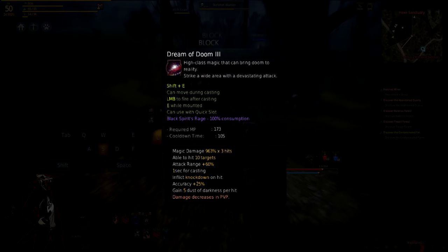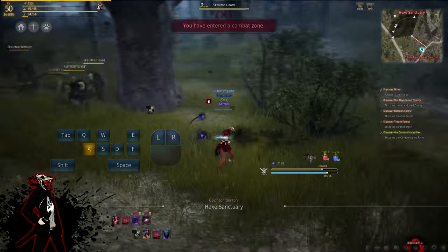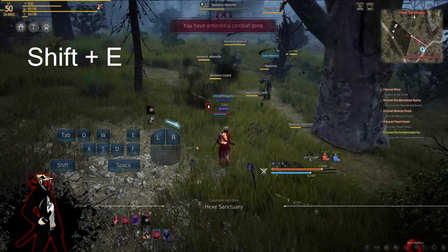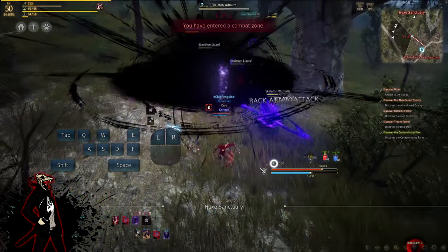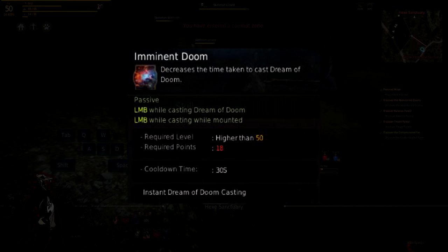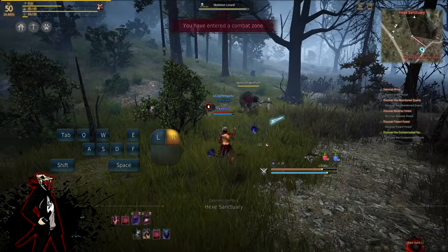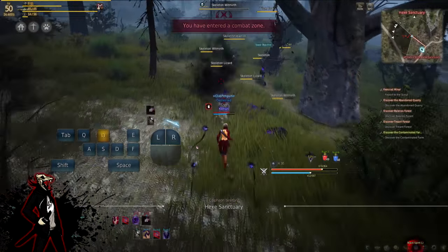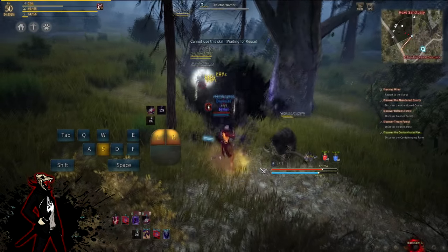Dream of Doom is very important. It has a 10-second cooldown so you can use it frequently. It does drain a lot of mana, does a ton of damage, and knocks down a bunch of enemies, allowing you to use down attacks to follow up. You can turn this into Imminent Doom, which allows an instant cast without charging, but it will have a 30-second cooldown instead of 10 seconds. So there's no rush to build into Imminent Doom until you have skill points to spare.